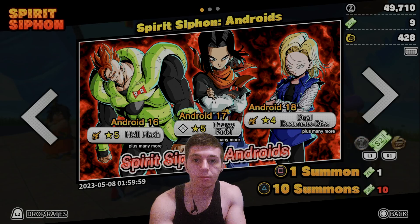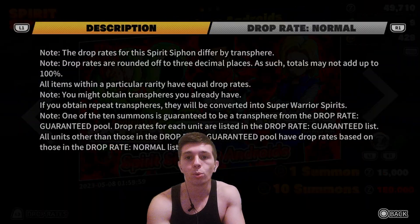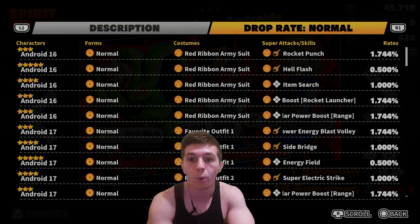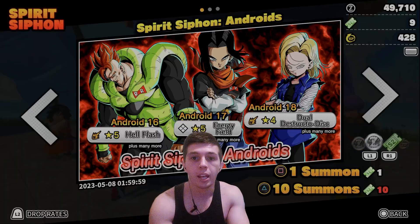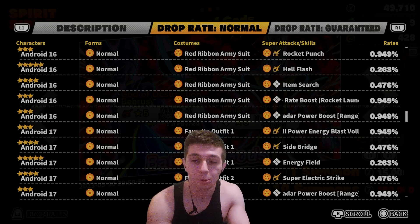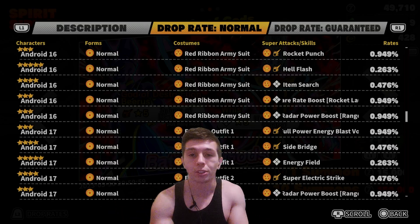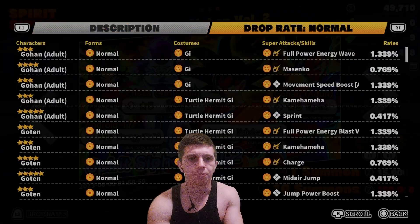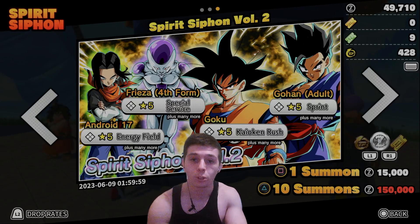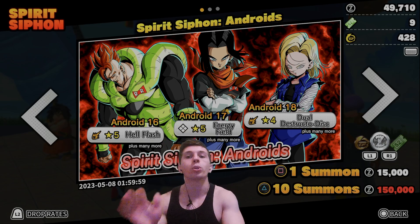Here is the Androids banner. It's here along with the Beerus and Whis banner and the Spirit Siphon Volume 2 banner. If you look at the rates of the Androids, they are actually increased. For example, Android 17's Energy Field is 0.500%, whereas on the Beerus and Whis banner it's 0.263%, and on the Spirit Siphon banner it's 0.417%. So if you want Energy Field, this is the banner to summon on. The value of Energy Field has decreased a little bit, but we'll get back to that.